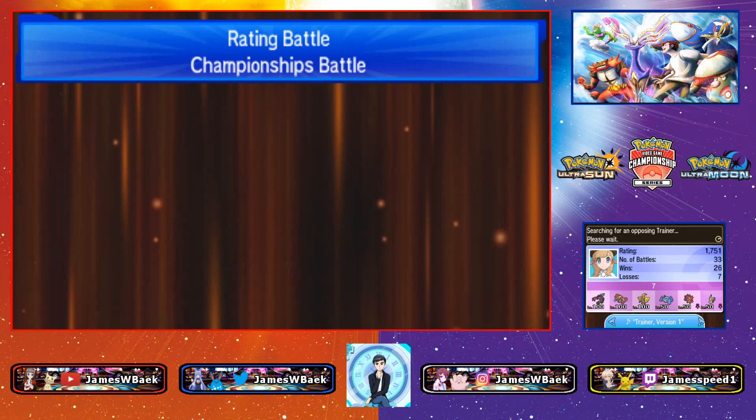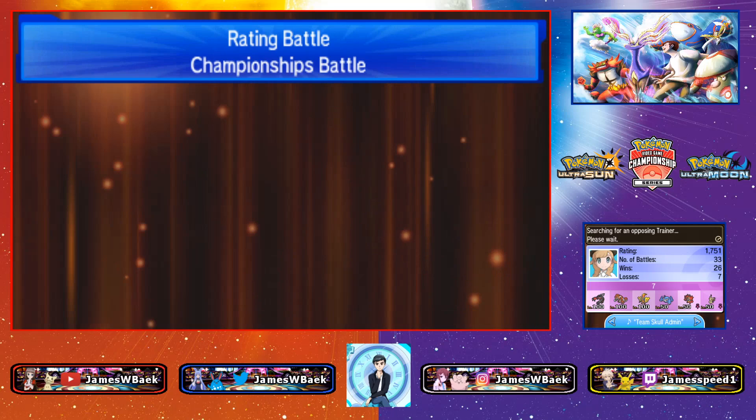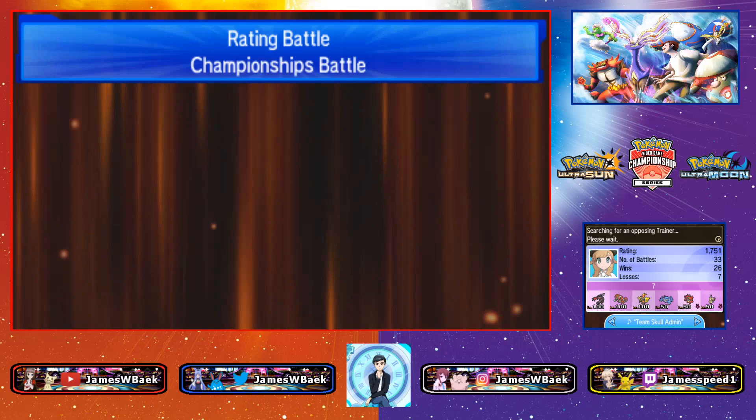— but it is Xerneas. I do like Xerneas' design, I like its animation, and even though I think 2016 was better. But I do like the way Xerneas can just — Xerneas helps against a lot of Yveltal teams, it helps against a lot of things. I just always love setup Pokemon, Pokemon that can set up and do well, like Azumarill for instance. I think it really fits.